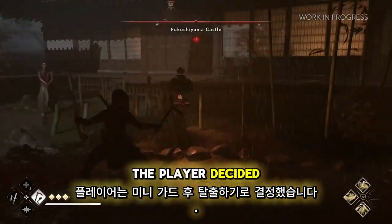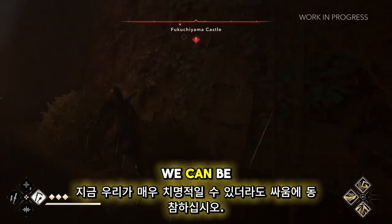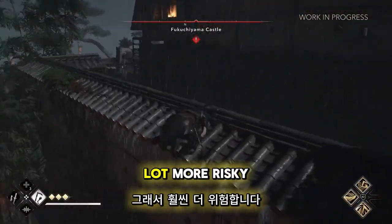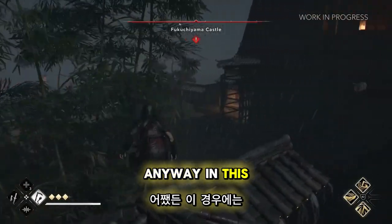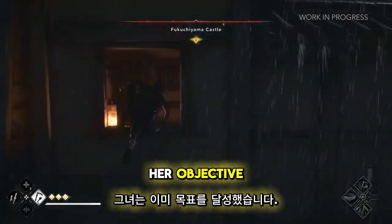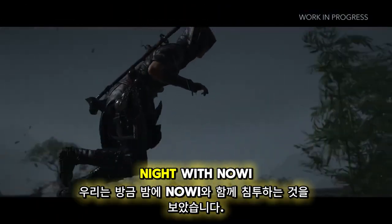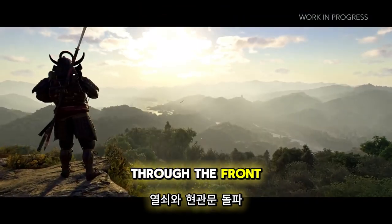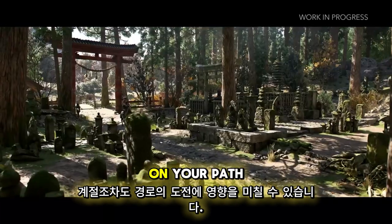The player decided to escape after many guards joined the fight. Even if Na'oe can be very deadly, she doesn't have strong armor like Yasuke, so it's a lot more risky when fighting multiple enemies at the same time. In this case, she already achieved her objective — she killed the target, so all is fine. We just saw the infiltration at night with Na'oe. You can also imagine the other option of taking Yasuke and breaking through the front door. Day, night, weather, and even season can affect the challenges on your path.